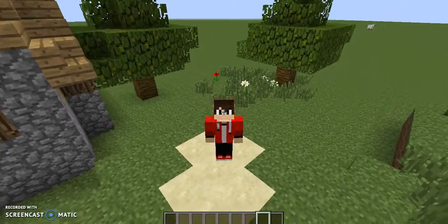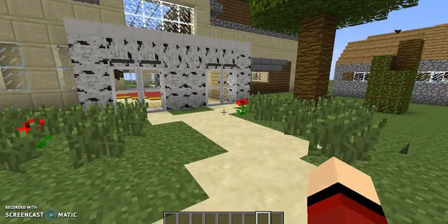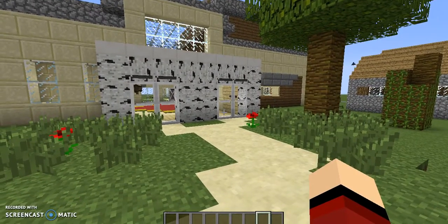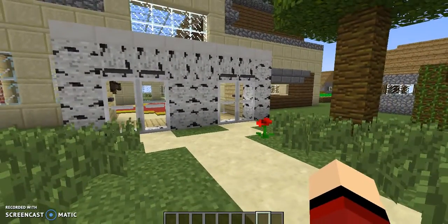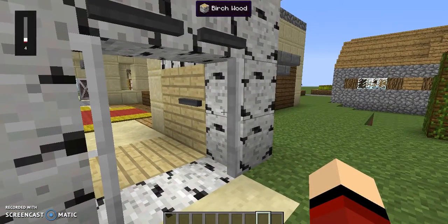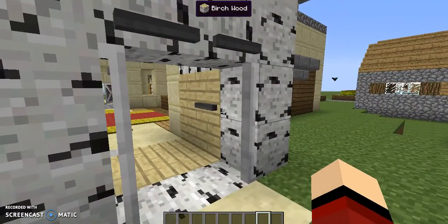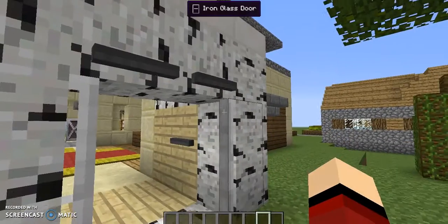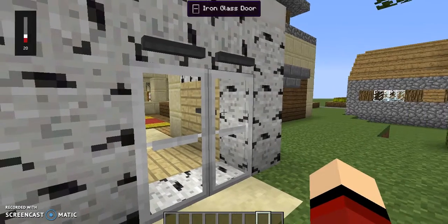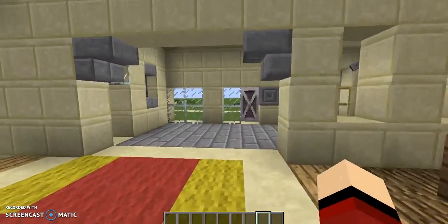Hello everybody, welcome to another Minecraft let's play video. Today I'm going to be showcasing the Molasses Doors mod. This mod features automatic doors — as seen here, this is an iron glass door. It makes a loud noise, has these sensor bars, and these doors normally would be locked. Let's go inside.